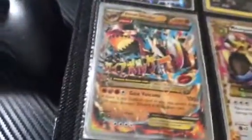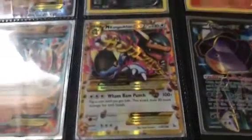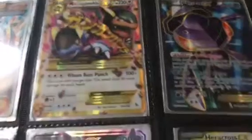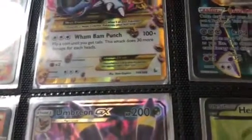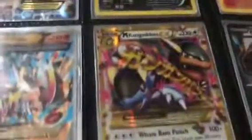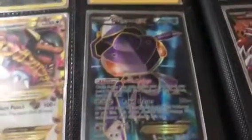Volcanion, the regular card. My Primal Groudon — it's a stadium card, so that's cool. My Mega Kangaskhan EX — it is a secret rare. Let me focus in on that. You can see it's 109 out of 106 and it's golden — beautiful.